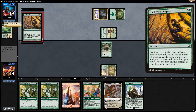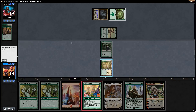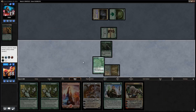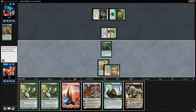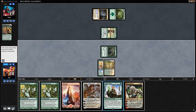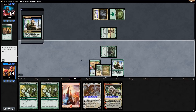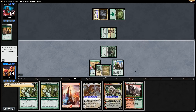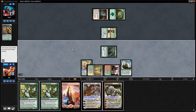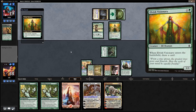Opponent casts Lead the Stampede on turn two but only finds one Elvish Visionary — pretty unlucky looking at the top five. We find Ajani Vengeance. We play Utopia Sprawl on Temple Garden naming green, since we have Oath of Nissa to fix planeswalker mana. We tap the forest, play Oath of Nissa, and find Stomping Ground and Chandra, Torch of Defiance. We take the Stomping Ground, play it tapped, and plan to drop Doubling Season or a planeswalker next turn.